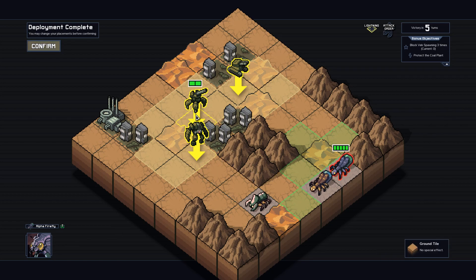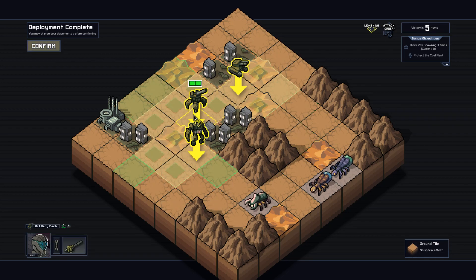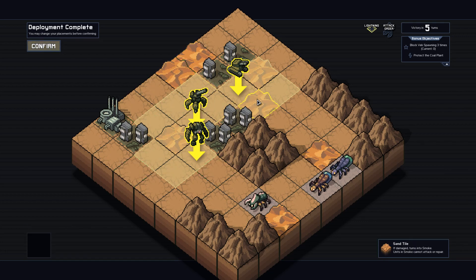Depending on what happens with this guy we might have to use artillery on him, which is why I'm keeping my options open. I'd rather have access to this tile because we could potentially move him out of the way with a charge attack. I'm not sure about these guys because we're not going to be able to kill him — this alpha firefly has like infinite damage. I think we're going to leave it like this and play by ear. I'm trying not to make these episodes fourteen hours long considering every permutation.